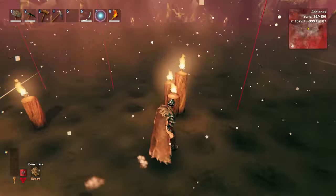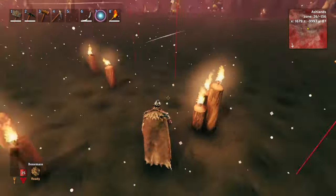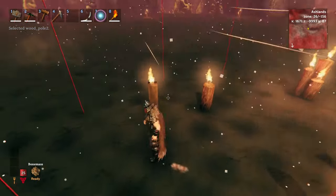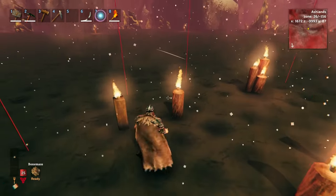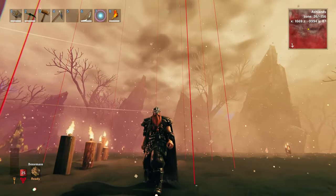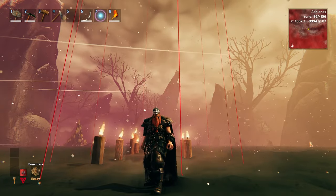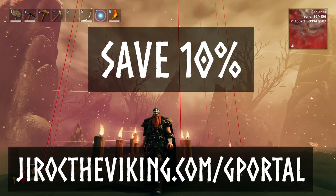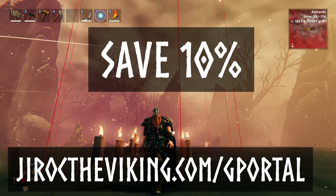I think this is one of the most elegant solutions because it provides lighting as well and it looks pretty cool. Even if you just use the standard wood poles, especially early game when you don't have core wood. That way you prevent spawning and protect your base properly. And if you want to use this trick on a multiplayer server and play with your friends, you can use my link to save 10% on a G Portal server — just go to G rock the Viking dot com slash G portal.